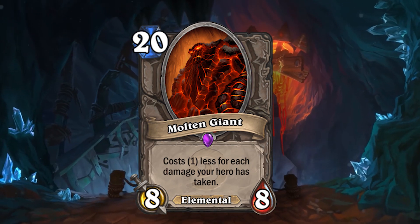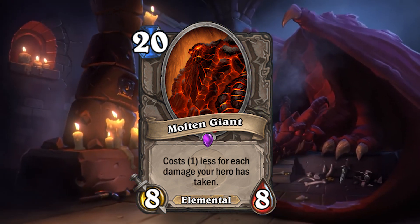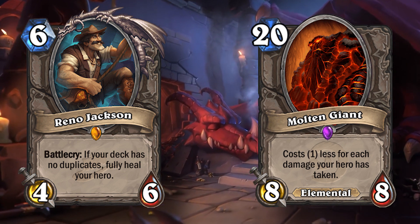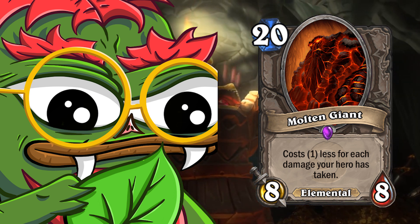Molten Giant is also extremely interesting — it says 'costs one less for each damage your hero has taken.' But if you go down to five life and then get healed all the way back up to 30, the card's not going to be free. It will be 20 mana, which means the text on this card should change to 'costs one less for each point of health your hero is missing.'